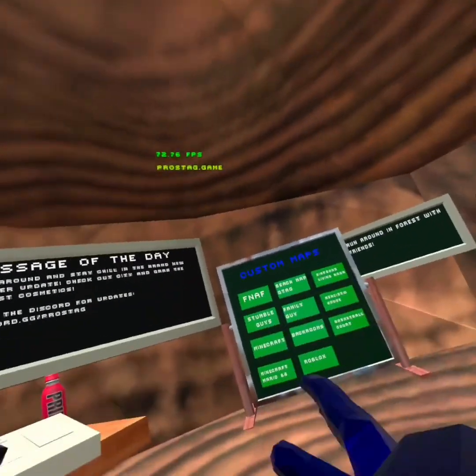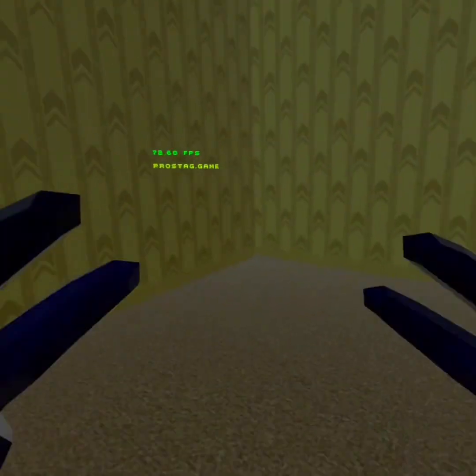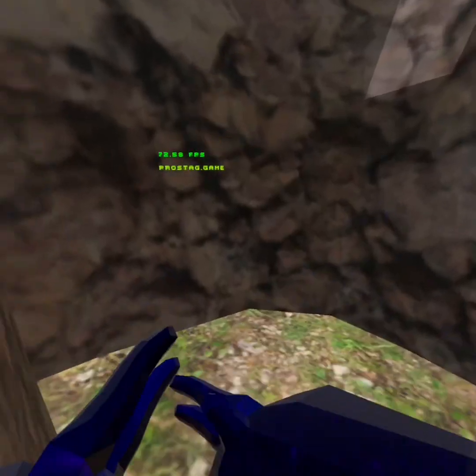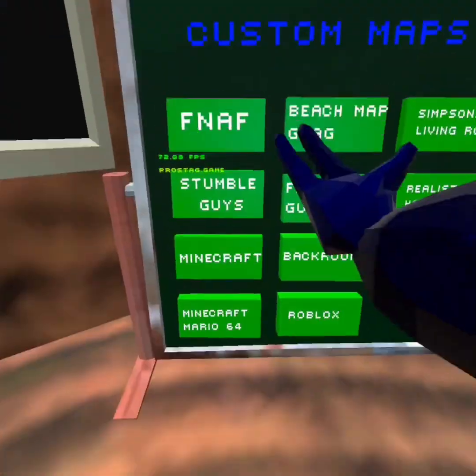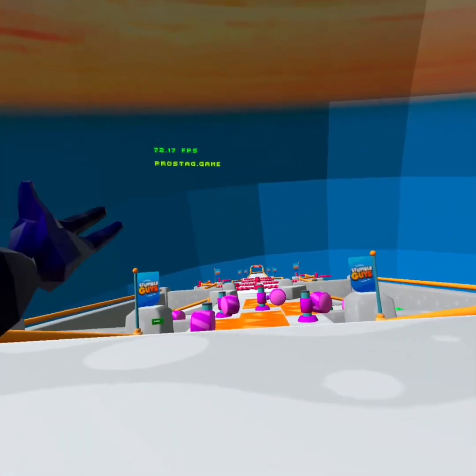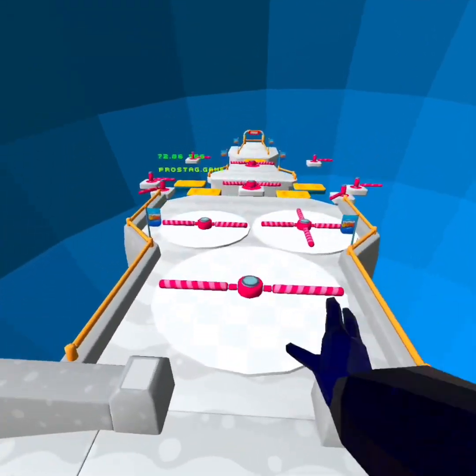Another cool thing about Rose Tag is we have all these custom maps. We have the Back Rooms — that's where we're gonna go. Let's go to Stumble Guys, and look at this guys — the Stumble Guys map is just chilling here.